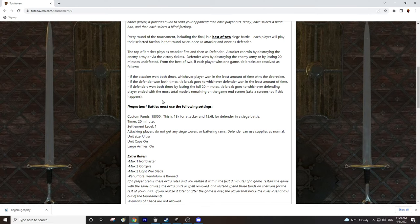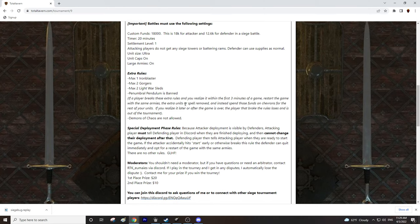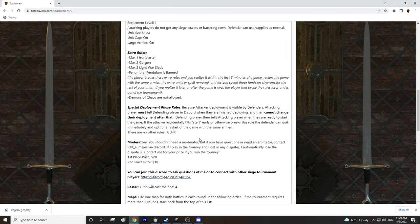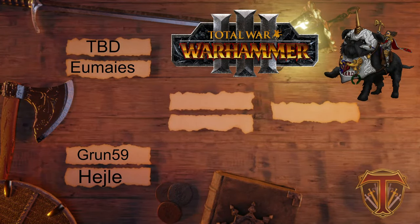If the defender won both times by lasting the full 20 minutes, the tiebreak goes to whichever defending player ended with the most total models remaining on the game end screen. That doesn't really happen often but it's in the rules. We've had some really good matches in the earlier rounds. In terms of special deployment rules, the attacker deploys their entire army first and says they're done, then the defender sets up and the attacker cannot move again. We're in the top four — Grun facing off against LJ, and Umayz facing off against the winner of Fpod and Trader GG.